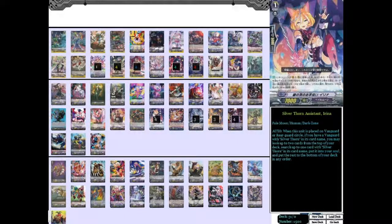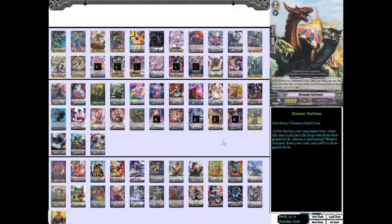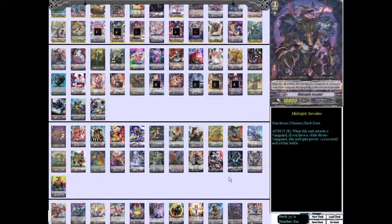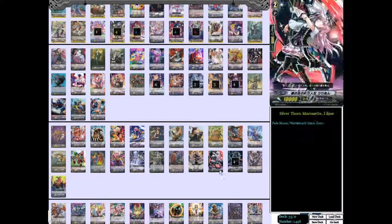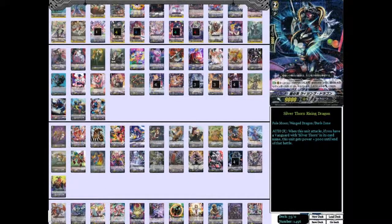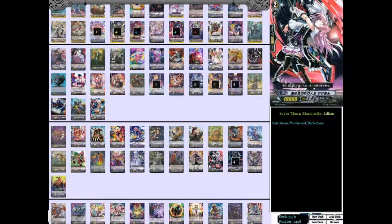On to grade twos — this is going to be pretty quick. Four Silverthorn Rising Dragon: it's the 12k attacker. When there's a Vanguard with Silverthorn in its card name it gets 3,000 — it's already 9, so yeah, 12k. Next, I run three of the 10k vanilla Silverthorn Marionette Lillian. This card is not only a great ride card, but look at its art — it's like the greatest art for a vanilla ever. Really good art, and just a basic 10k vanilla.